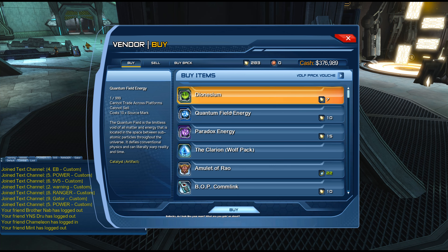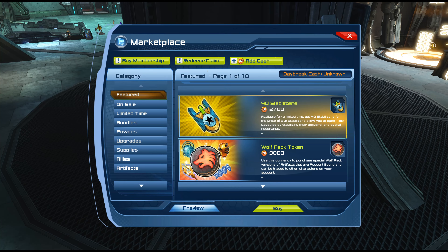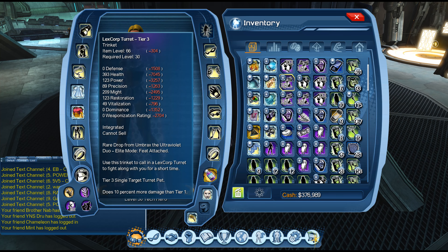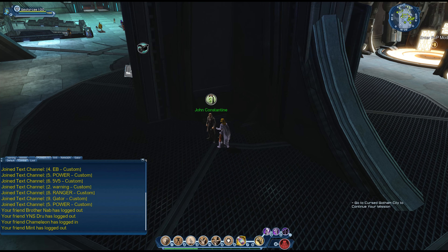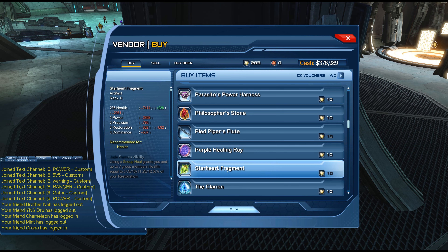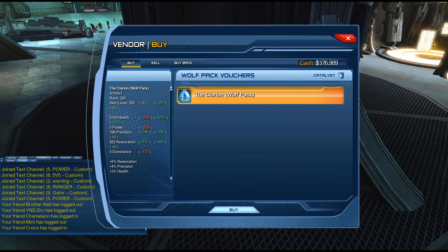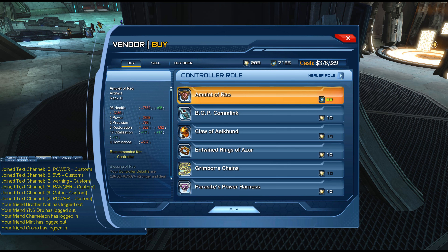It should be — where did it go? Maybe I need to go to my marketplace. Not there, I don't think. There we go, couldn't find it — that was weird. Just have to use this lever here.